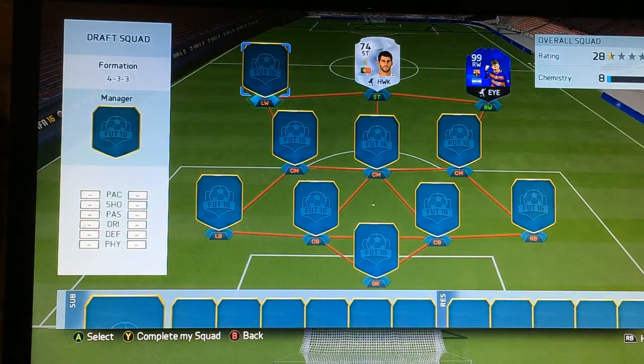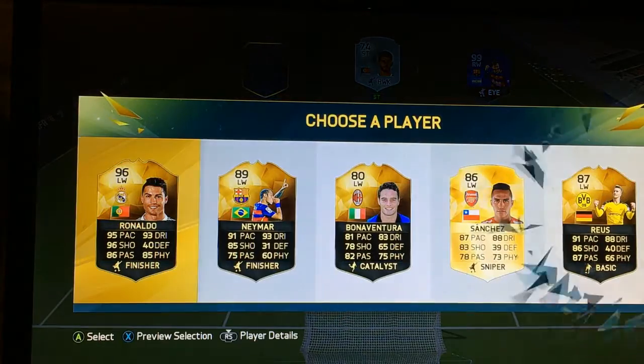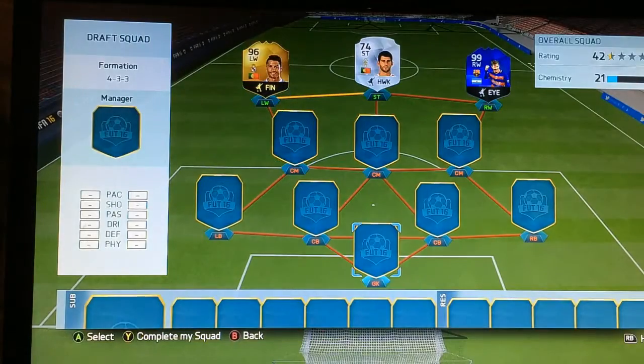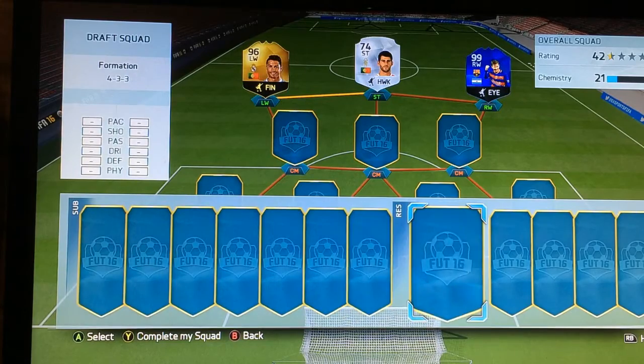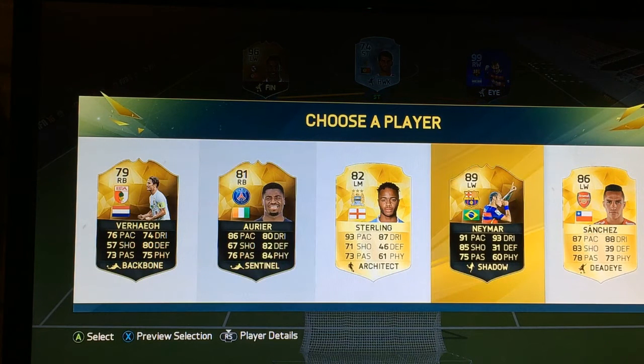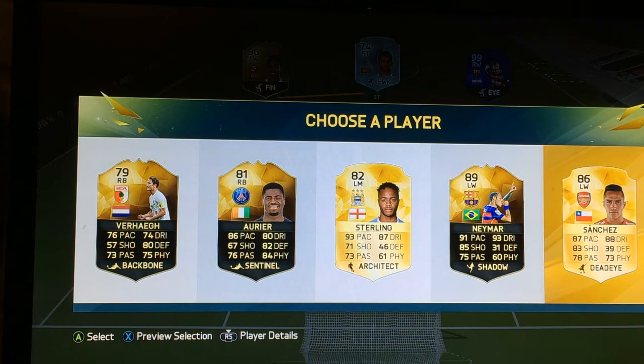Oh my god, a Portuguese player — maybe links with Ronaldo on the left wing. Come on, this could be good. Gonna have to go with Ronaldo surely. Going from the reserves now. Oh, Neymar — but then I could get his Team of the Year, so I'm gonna leave it. That could be a bad choice but I really want his Team of the Year card.